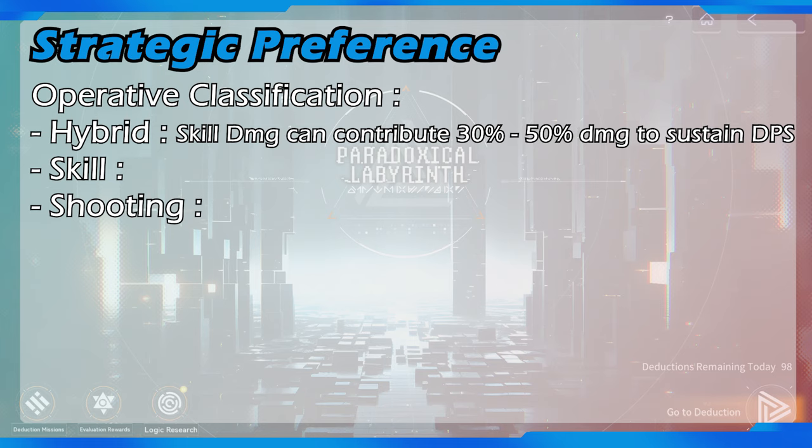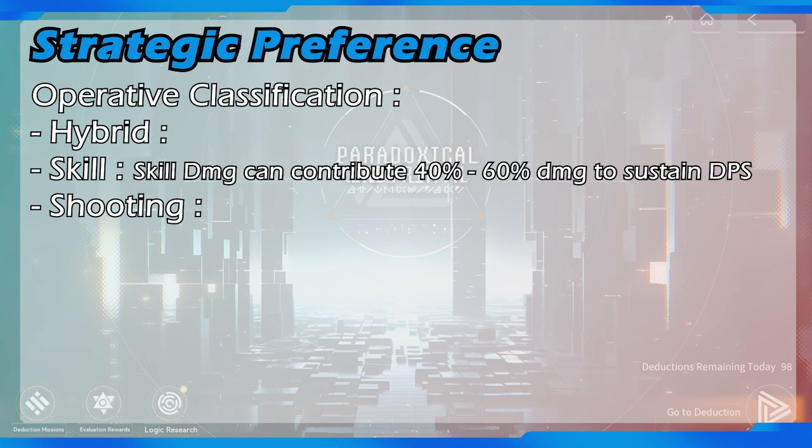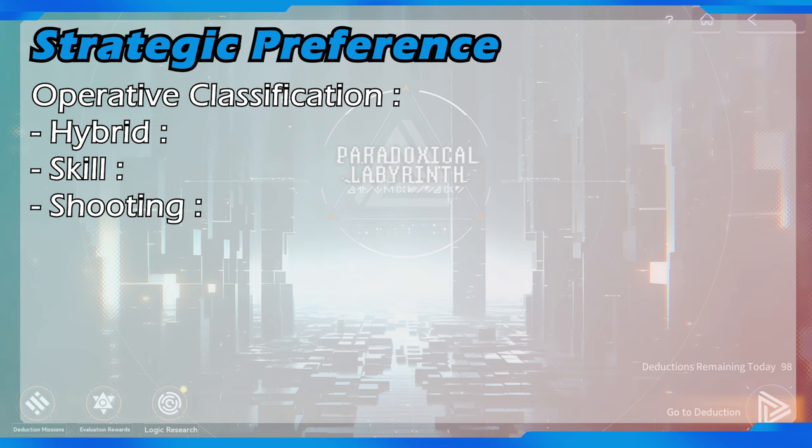For skill dependent operative, the total sustained DPS mostly comes from their skill damage, so their skill DPS contributes a larger amount than shooting damage to the total sustained DPS. For shooting dependent operative, their total sustained DPS mostly comes from their shooting damage, so their skill damage can only contribute a small amount or not at all. Shooting dependent operatives mostly have skills to amplify their shooting damage, increase fire rate, or only deal a small amount of damage like entrapping enemies or crowd control.